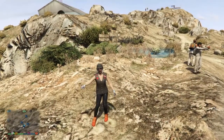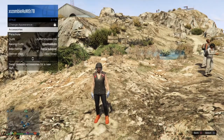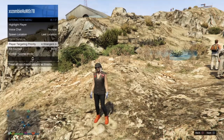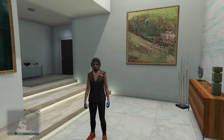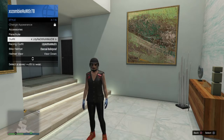Back from doing the single player to multiplayer glitch. The first thing you need to do is go to Style, go to Outfits, and check if your outfits actually transferred. As you can see, they have transferred — the purple SP2MP works. Once you do that, set your spawn location to your apartment, then find a new session.